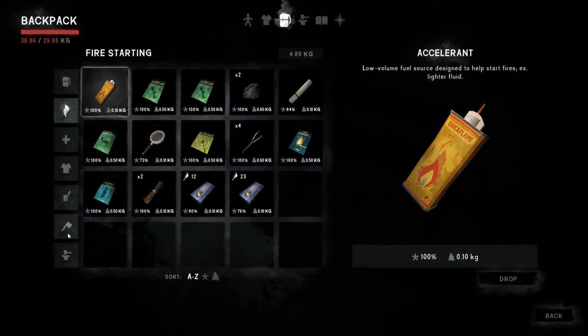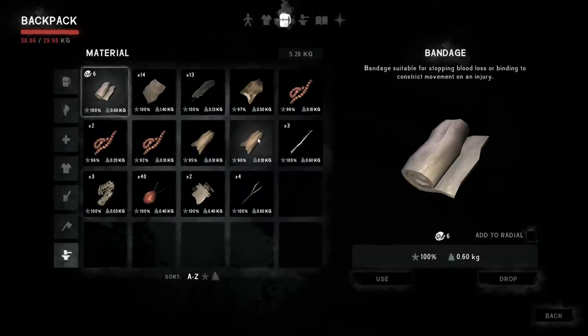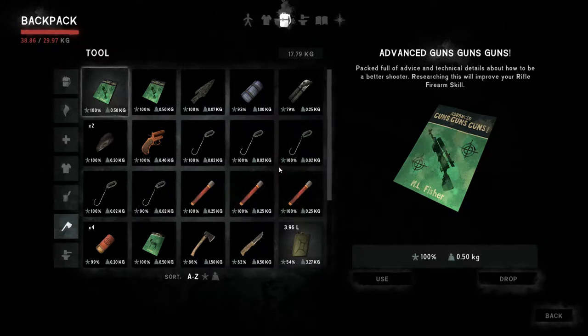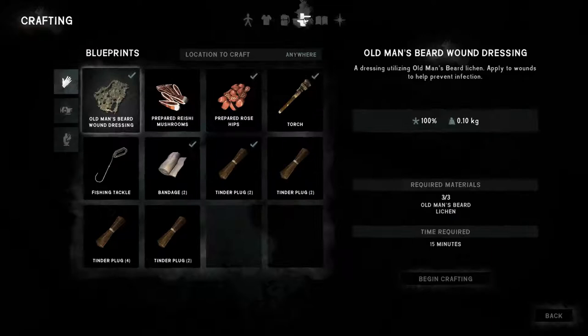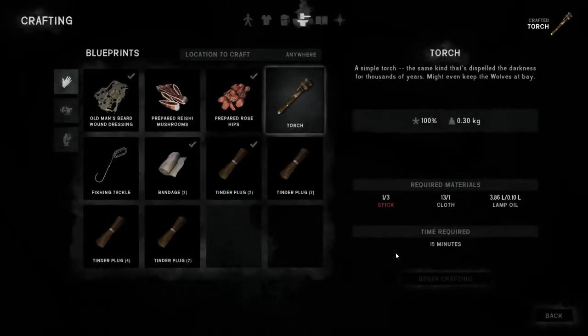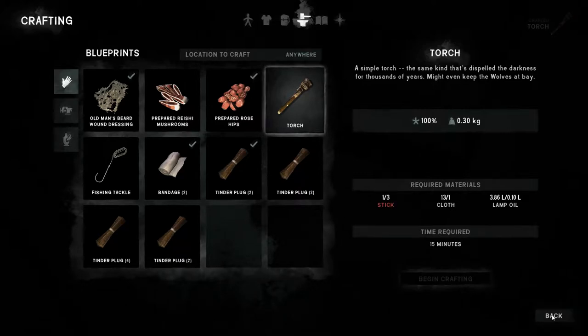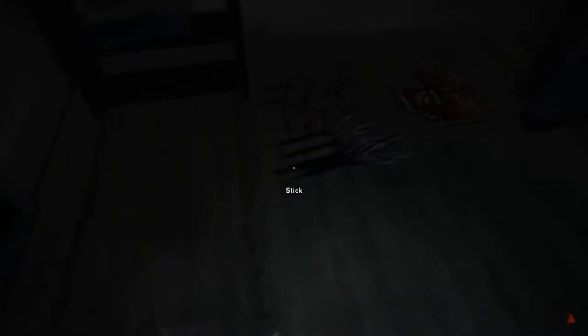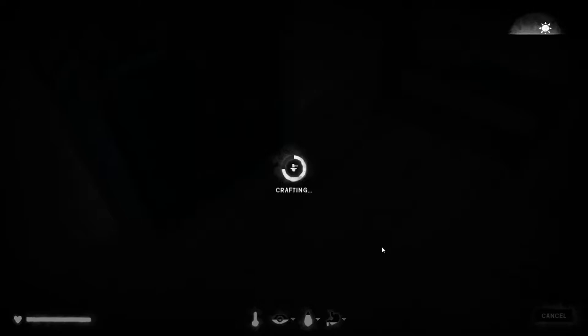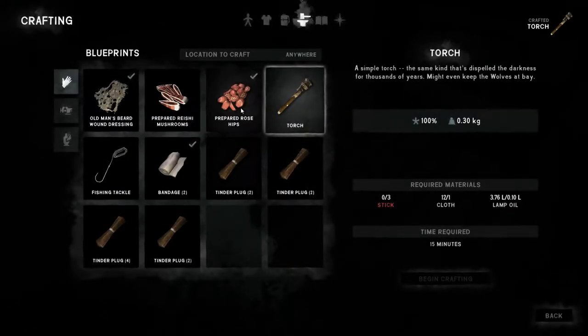I've got four sticks which I think is enough, and some cloth on me. We're stinking of meat because we've got these uncured hides and guts which are part-cured. We've also got a huge amount of lamp oil in the form of a jerry can that we found at the train in the ravine. Let's craft a big torch — it will take 15 minutes — meaning a torch that's going to burn for a long time. I'm also going to pick up two sticks and make another torch, so that's about 30 minutes, and also craft a set of rose hips.